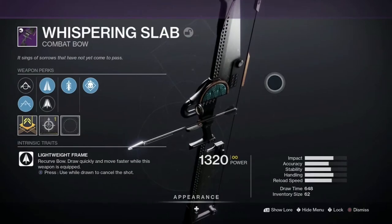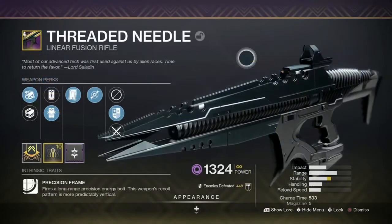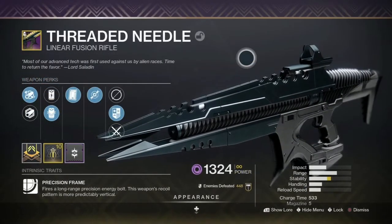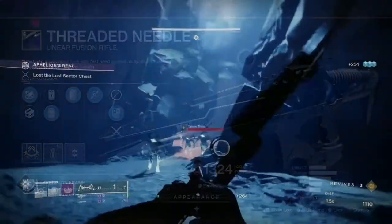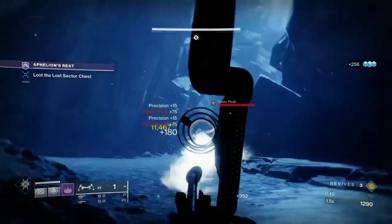As far as weapons go, I use the Whispering Slab combat bow with Overload Bow, the Telesto exotic fusion rifle, and the Threaded Needle linear fusion rifle — both with Unstoppable Fusion Rifles and Particle Deconstruction.